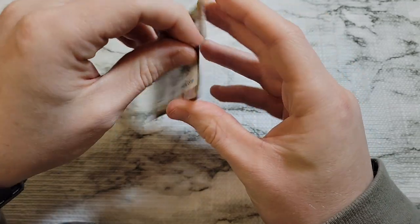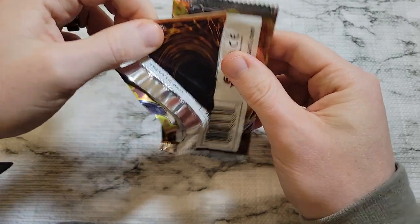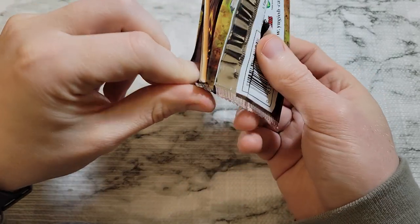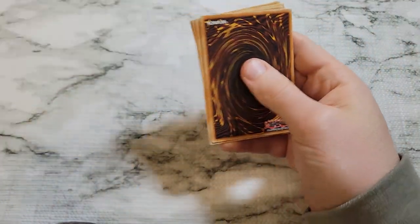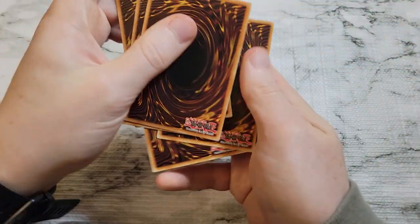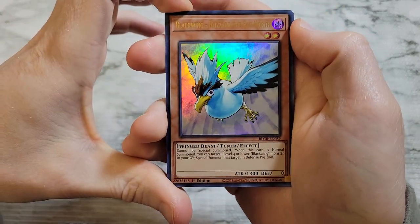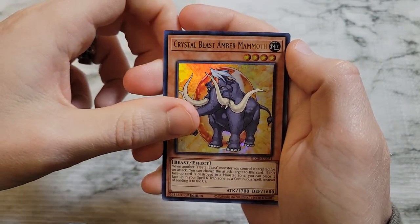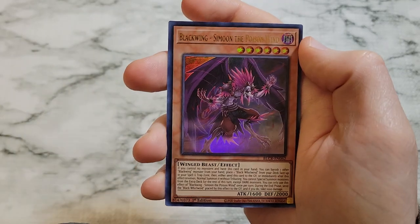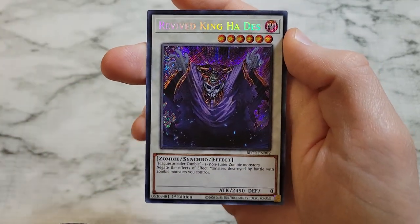Some pretty good secret rares in this set, some overlap with the starlights of course — starlights will always get the attention. A lot of tuner cards in there too. We've got Blackwing Blizzard the Far North, Crystal Beast Amber Mammoth, Chaos Valkyria, Blackwing Simoom the Poison Wind, and Revive King Ha Des.